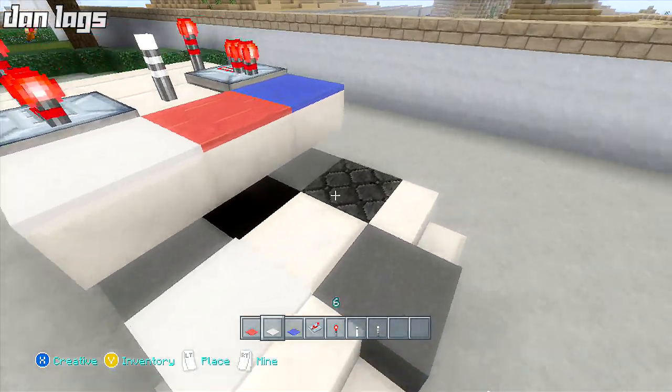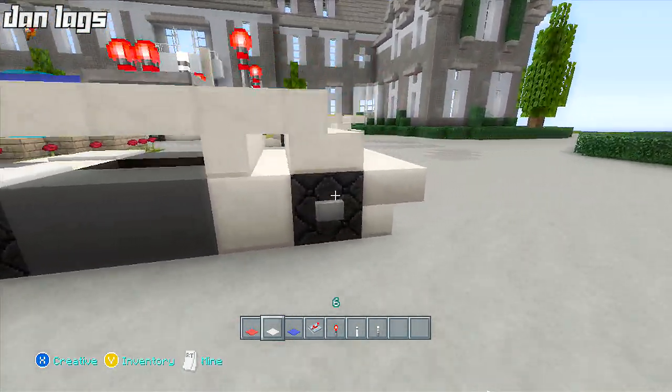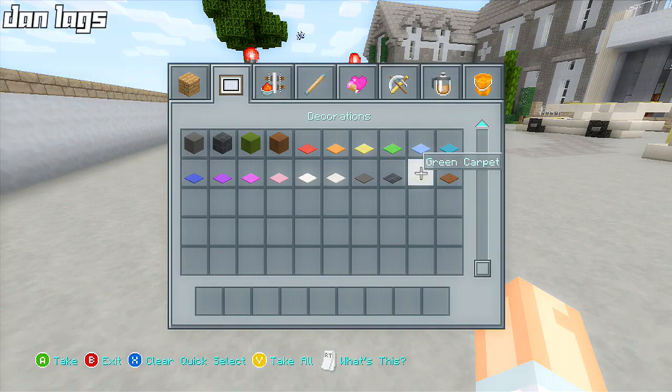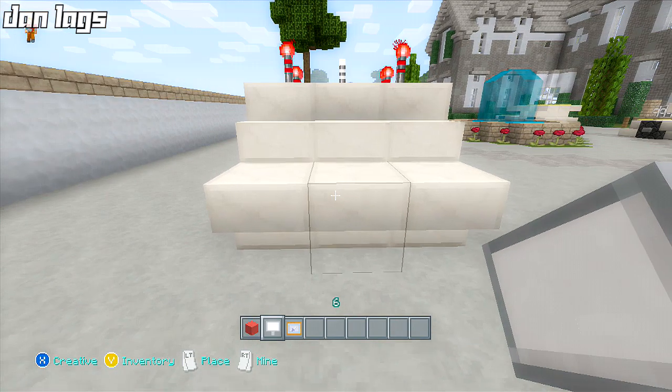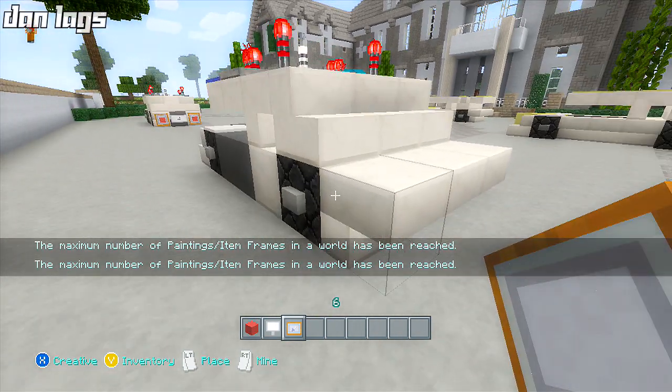I'm going to place some light gray wool on top of the tires and the front here, just to add a little bit to the tires. Then I'll clear my inventory again, get out some red wool — still trying to get used to the new palette — and get some signs and item frames. I'll go ahead and place item frames in the back.